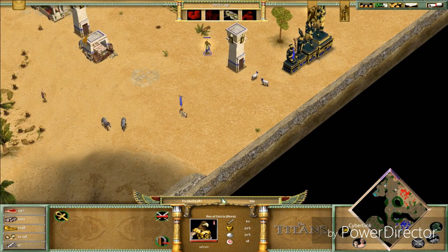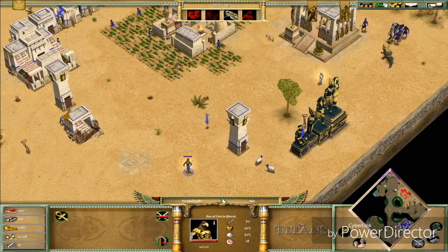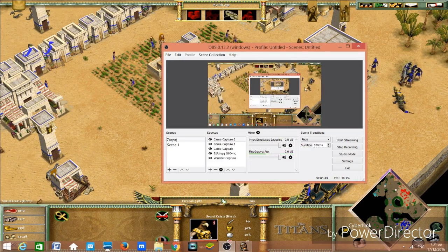Look at this — he does like a crazy amount of damage and he throws lightning which chains from one troop to another. It deflects between enemies — which is absolutely awesome.